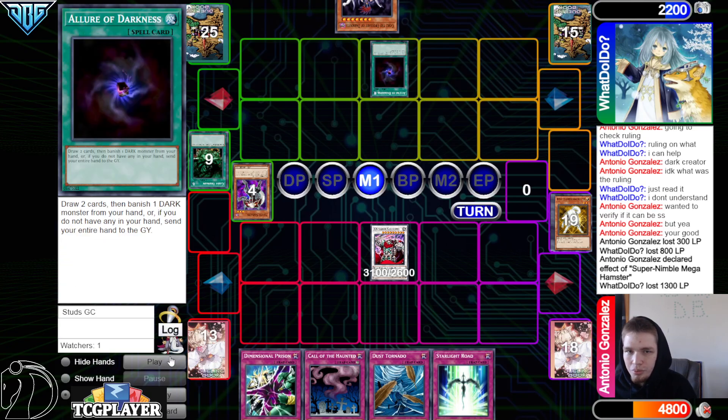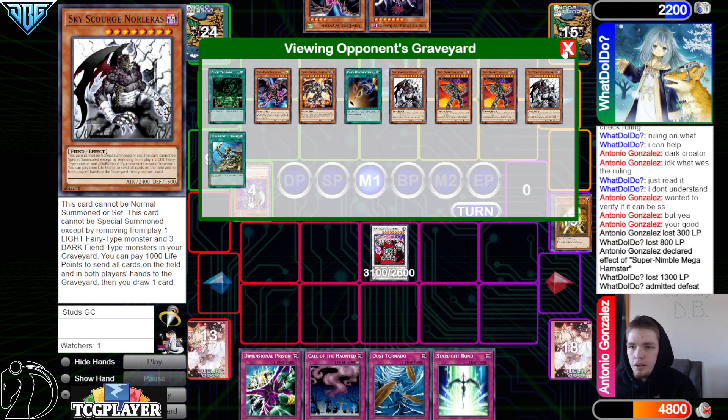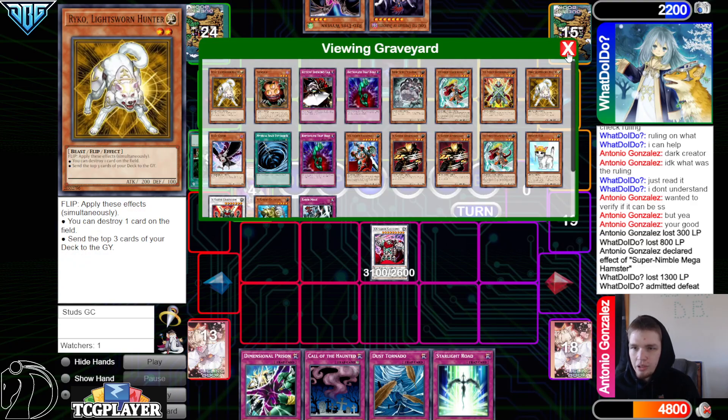Well, if they get hit with a Norleras and lose all their cards, maybe a little. Allure draws — imagine Phantom of Chaos as the draw. But they didn't have to admit defeat — they could have banished Gores, set Wyvern, pass, and hoped to draw into Phantom of Chaos. I really don't get the point of admitting defeat there.